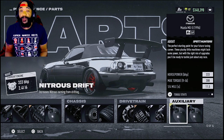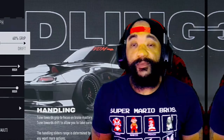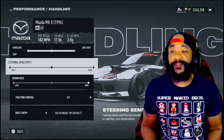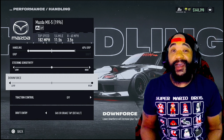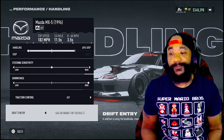For auxiliary, whatever you want — I got it nice to drift, nice grip. For the handling, we got 60 grip, neutral stance on the steering sensitivity. Got high downforce, traction off, drift entry gas or brake.